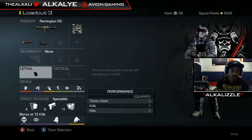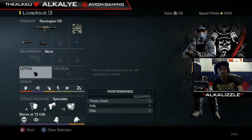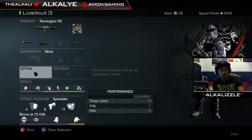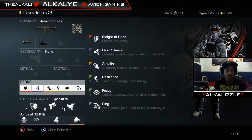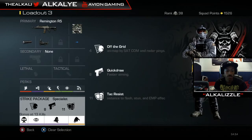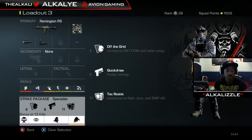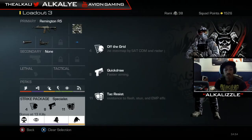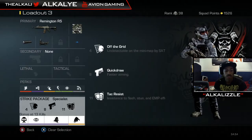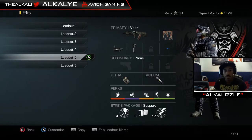I'm running Ping instead of Blast Shield — Ping is really useful and I love it. I'd suggest having either Ping, Blast Shield, or Tactical Resist on your initial perks. For my 11th Specialist perk I have Attack Resist, which comes in handy because kids like to throw flashes and stuns.